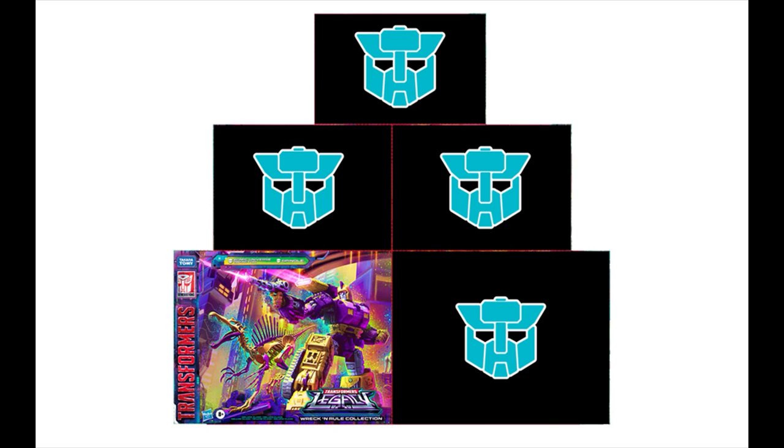A lot of people didn't like the battle damage on Springer, but there's a way to get rid of it — just use 70% isopropyl alcohol on the paint. That surface paint they use to create the battle damage effect will come off and give you a much cleaner Springer.